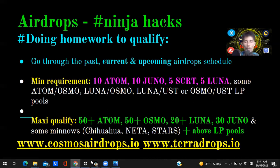You also want a stash of minnow coins like HUAHUA, NETA, and STARS — they will qualify you for extra airdrop allocations for certain tokens down the track. Also have the liquidity pools mentioned in the minimum requirement. To check out airdrops, go to cosmosairdrops.io for Cosmos-related airdrops and terradrops.io for Terra/Luna ecosystem airdrops.